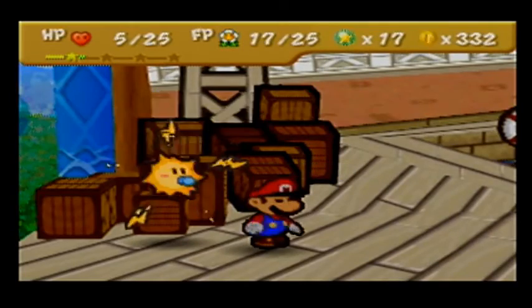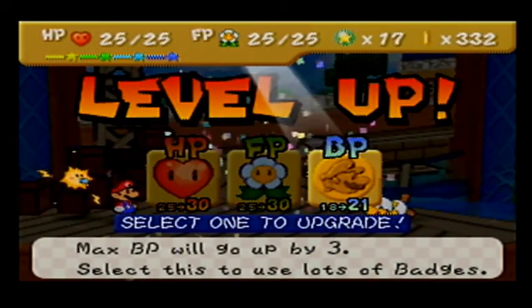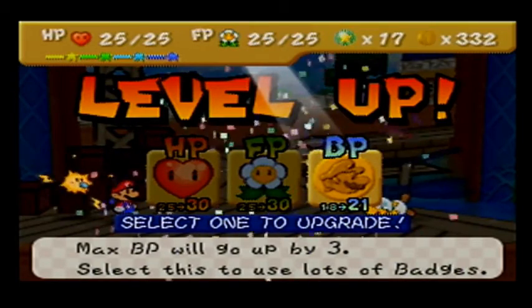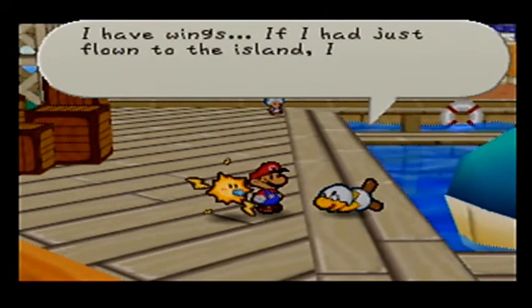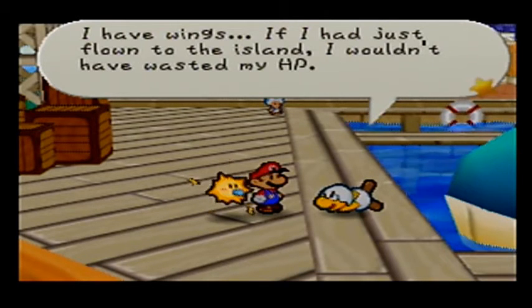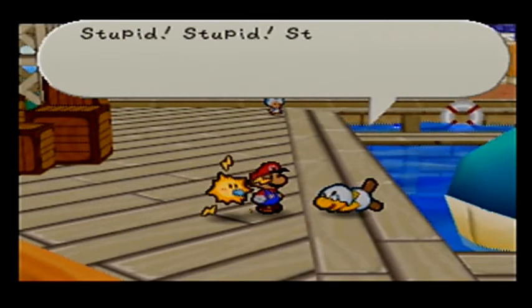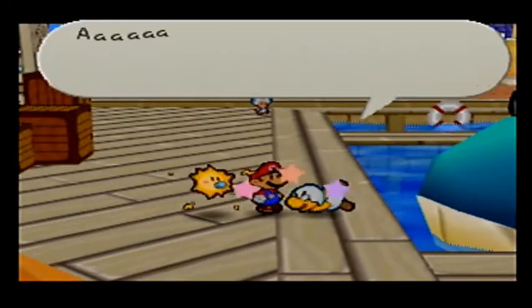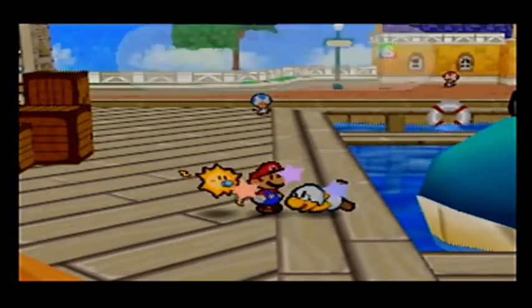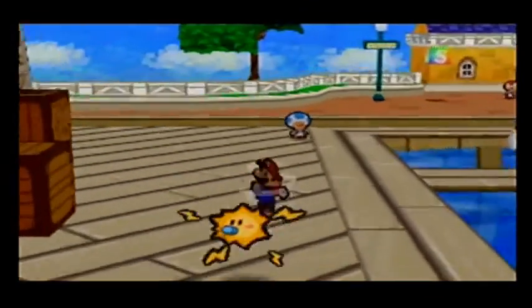We got some money - I mean star points! More BP? Yeah, more BP. Now that I think about it, I have wings! If I had just flown to the island, I wouldn't have wasted my HP - then I probably would have beaten Mario in no time! Stupid, stupid, stupid! We'll leave him alone.